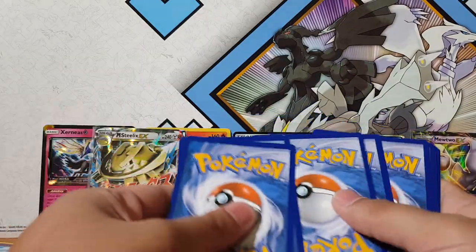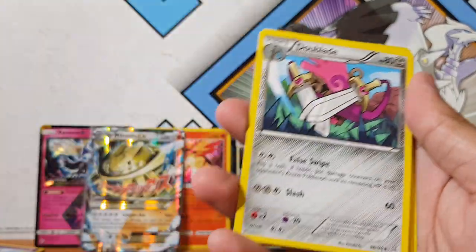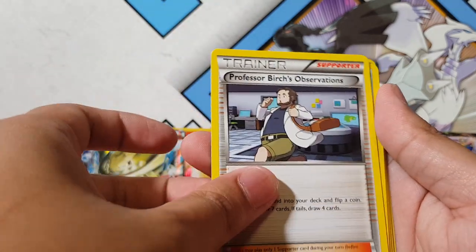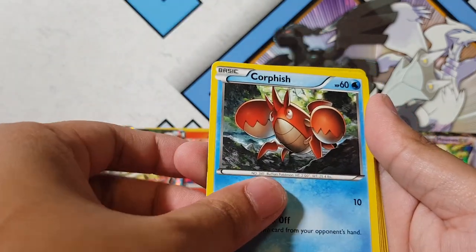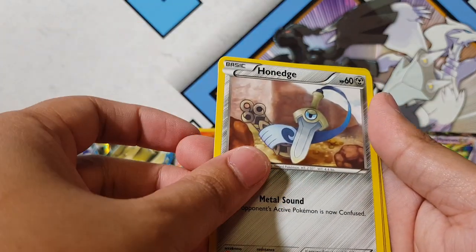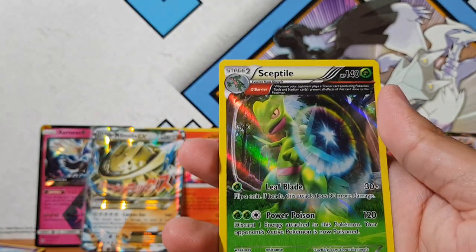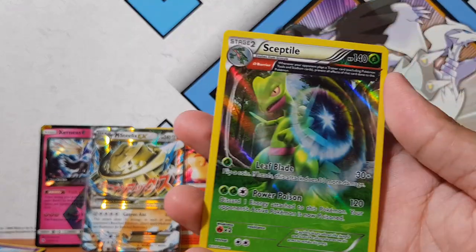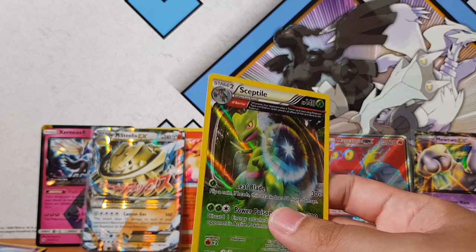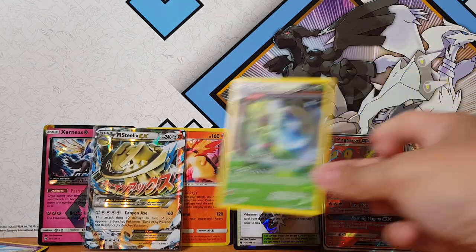Alright, we've got Dooblade, Professor Birch, Corpish, Trapinch, Volpix, Spheo, Hornage, Groudon Spirit Link, and a Sceptile Holographic. Is that what the rays used to look like? It looks like a normal holographic, from what I can say. Not bad. But also not the best.